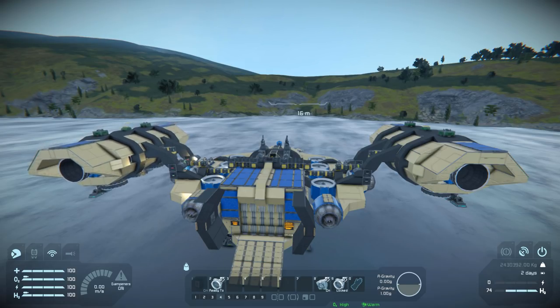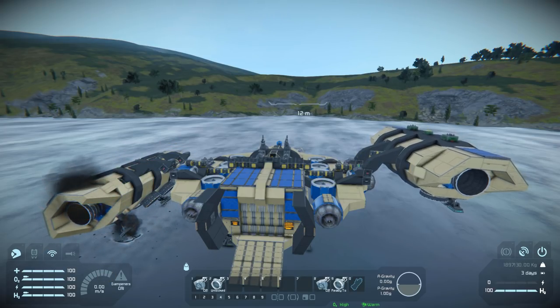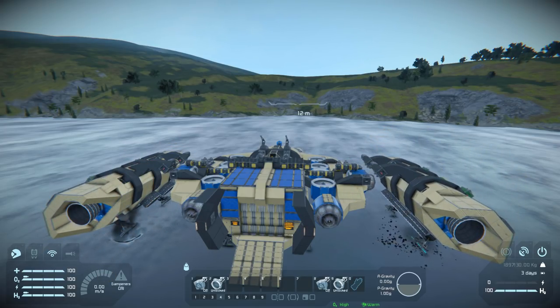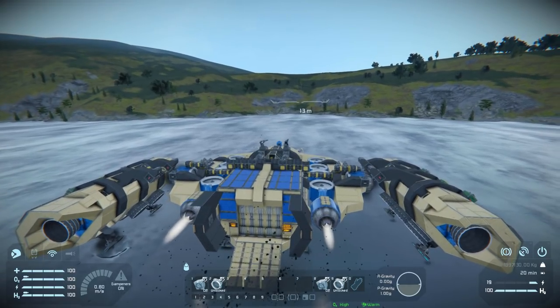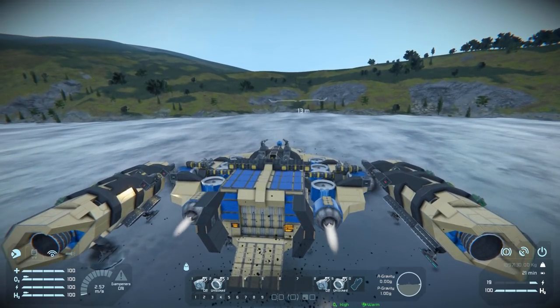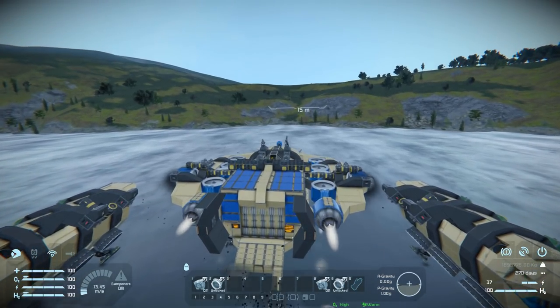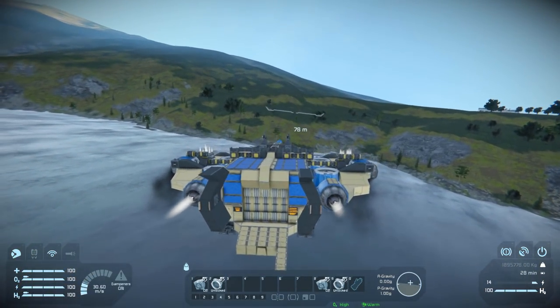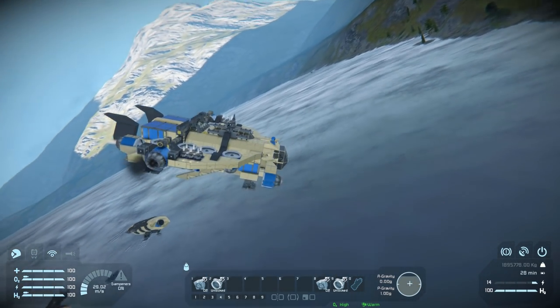So pressing the disconnect buttons, the wings fall off — we can now take off without them and just fly around the planet. I caused quite a lot of damage there, so I'm just going to nose dive into the ground with this one.